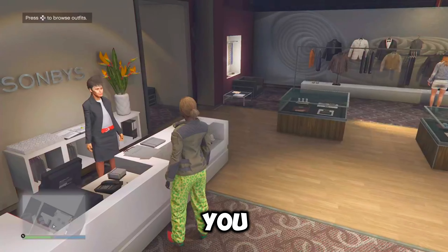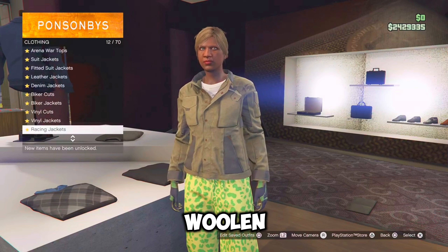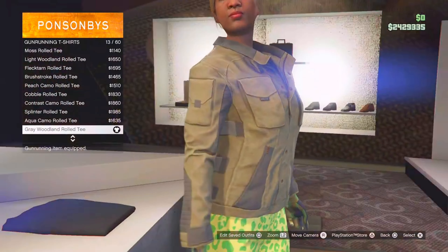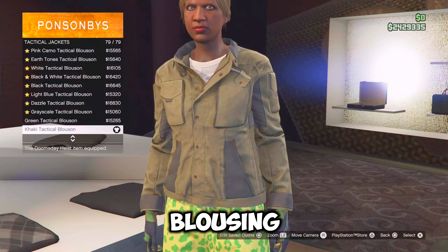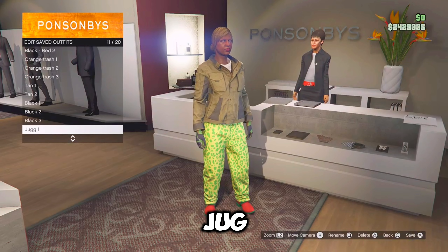So for the final jug outfit, you want to go back to the tops, go over to gun running t-shirts and equip the gray woolen row tee, which should be number 13. Then just back out once, go over to tactical jackets and equip the khaki tactical blouson, which should be the last one. From here, just save this outfit in the front counter as jug three.